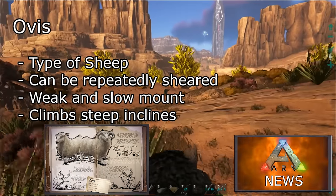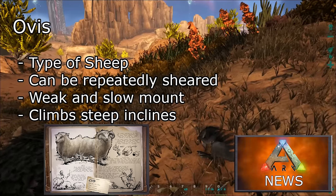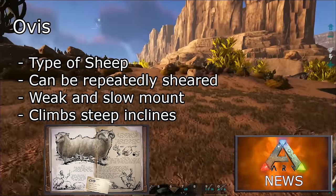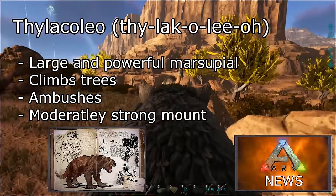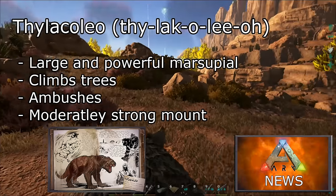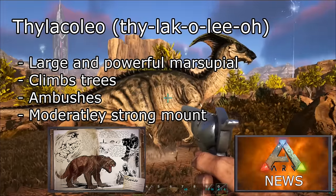The ovis — a type of sheep that can be repeatedly sheared for its wool. It appears that it can be used as a very weak and slow mount, however it can scramble up steeper inclines than other creatures. The thylacaleo — a large and powerful marsupial that is able to climb trees and pounce on its prey in ambush, making it a moderately strong mount.